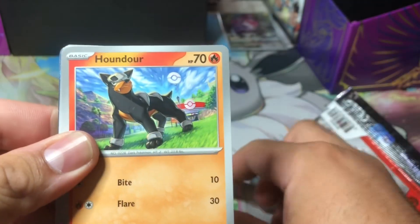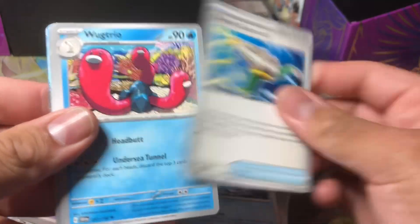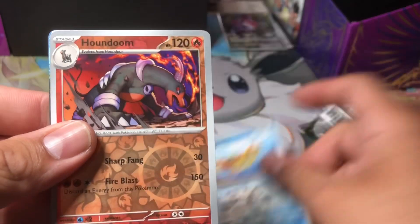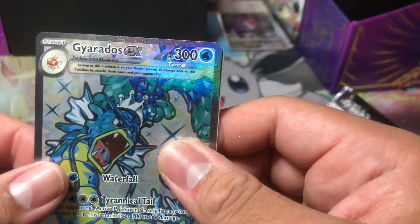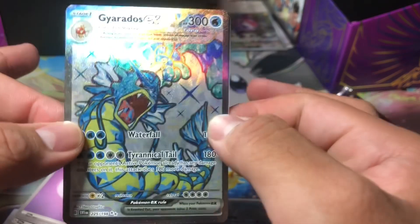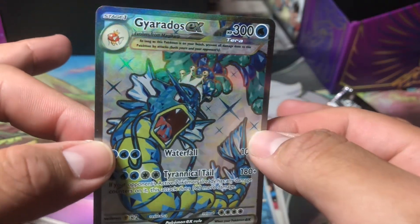Magic card — love that artwork. Floatzel, Houndoom reverse... oh, let's go — Gyarados EX! Yo, this is the chase card right here for most people. For me it's the Arcanine, but this is crazy!